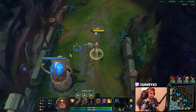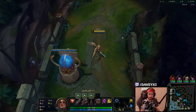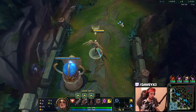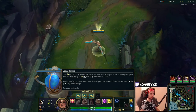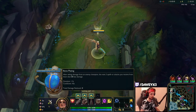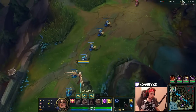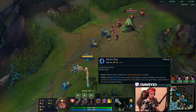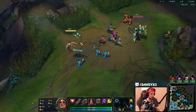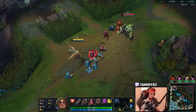Now let's get into a gameplay commentary where I'll teach you exactly how to play Kayle top lane. Today I'm running Lethal Tempo with Presence of Mind, Alacrity, and Last Stand, along with Bone Plating and Overgrowth. We're also running Doran's Ring into this matchup because we can quite easily poke Sion for sustain. Doran's Blade would have also been a great option here.